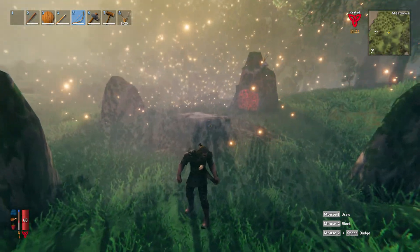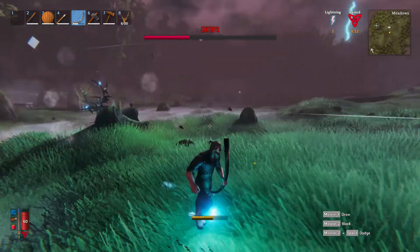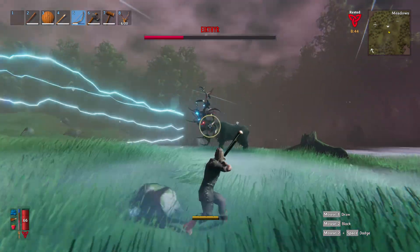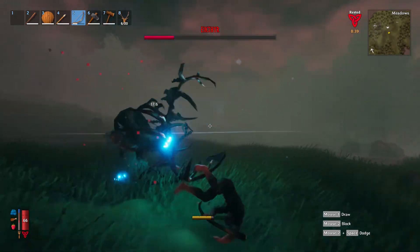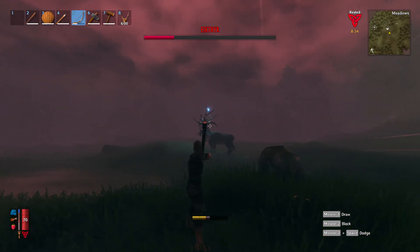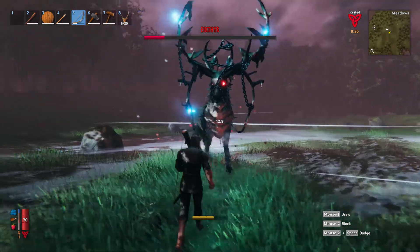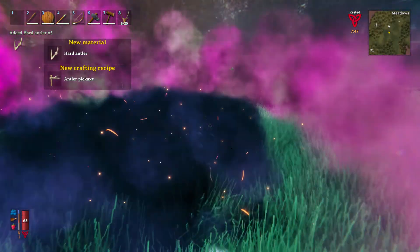When the boss comes out, it's essentially a huge deer that casts lightning. It's going to look really intimidating with lightning storms and rain, but the boss itself is actually pretty easy. Just make sure you stay far away and keep shooting your arrows. Whenever he's about to cast lightning, keep your distance. He either does a circular attack that encompasses a radius around him, or a forward-shooting lightning attack, so you can jump out of the way if he's looking directly at you.